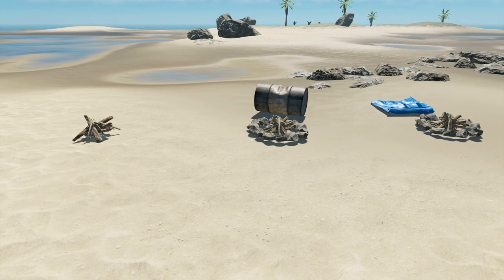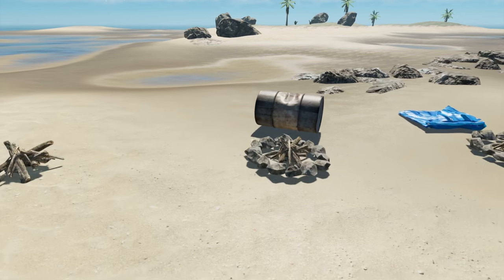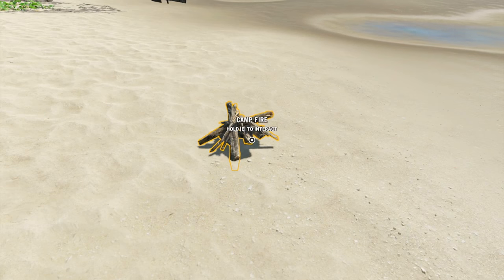The three different cooking methods we're going to cover today are the campfire spit, the hobo stove, and the smoker. They each have some different advantages and we'll talk about those one by one.